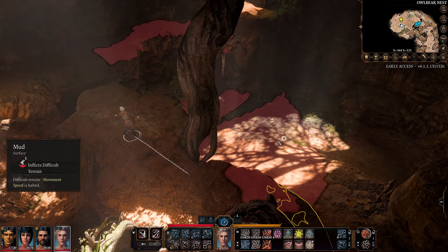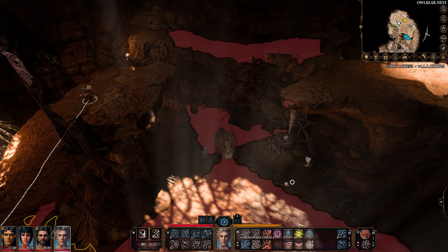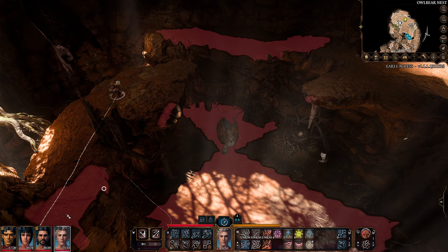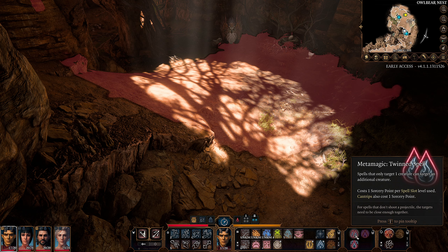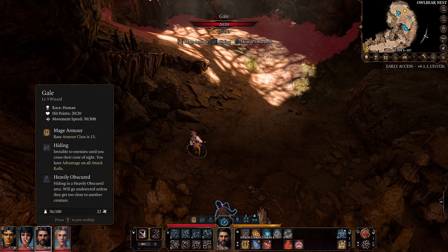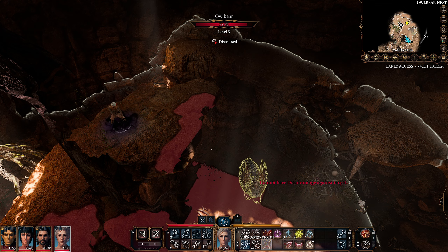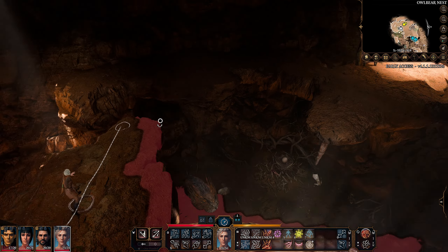The element of surprise. There are fished stalactites above but I don't think the owlbear's path goes underneath them directly so I'm not sure how we'd use those. What we are going to be able to do is sneak attack from up here and then get everyone else involved - should be a pretty swift fight. We still have twinned metamagic with one sorcery point remaining, and plenty of spells with Gale and Shadowheart. I think we'll start with a sneak attack - cannot have disadvantage. Is that because of the darkness obscuring? Let's get to a better angle.